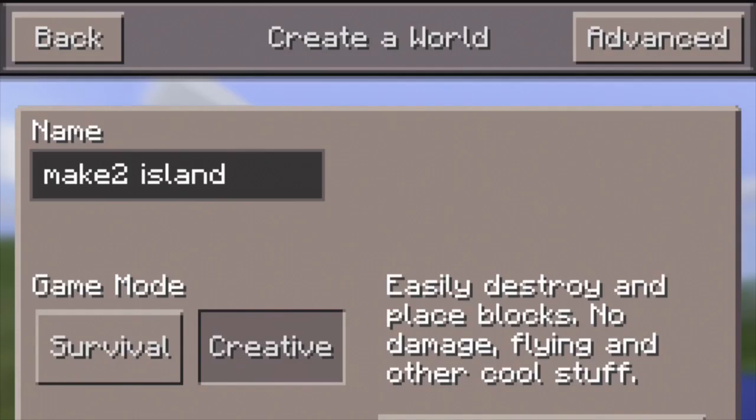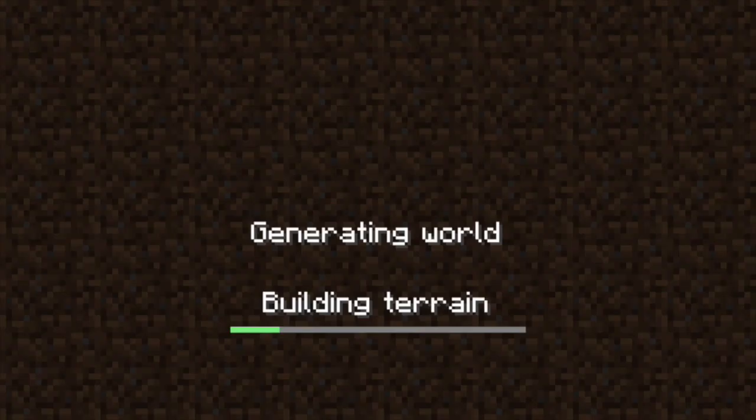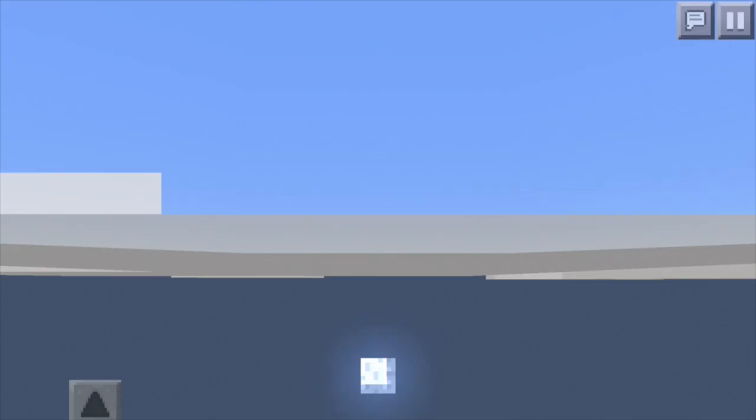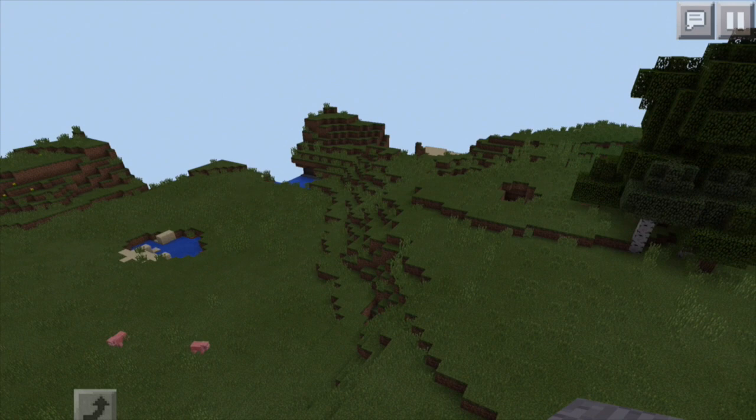I'm just going to call it Make 2 Island — not very original I know — and I was scouting around for a fun seed to play in, one that just had lots of interesting stuff going on really near the spawn site, and would give me lots of creative ideas. So this is the one I've come up with; I haven't really done anything with it yet, but I just wanted to start a new world in this exciting place and see what happens.